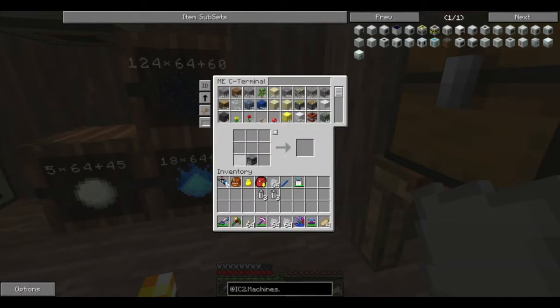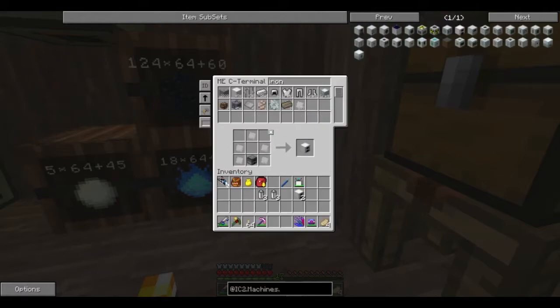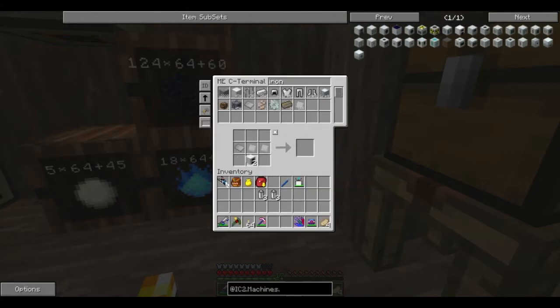Why do I have Calclavia core plates? Seriously, when did I make them? That is such a waste. Oh, that's why — because those ones weren't in there. So we just take a couple of these and get rid of that. Where did I get those from? There's such a waste. And yeah, that's the basics of making a generator.